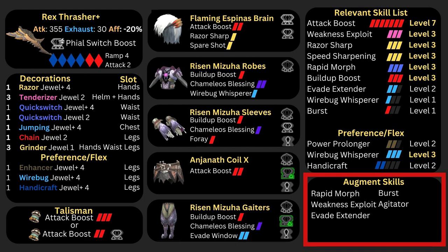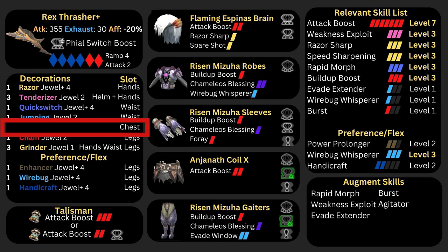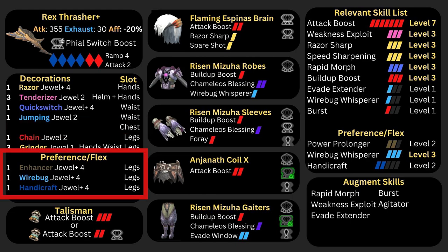You may notice that this build runs Evade Extender 2 because we just have an extra level 4 slot. If you augment Evade Extender, Rapid Morph, Burst, or Weakness Exploit, you can adjust the build for Evade Extender 1 and make use of the level 4 slot for something else. For example, if you get the Rapid Morph Augment, you can remove the Quick Switch Jewel 2 and put in an Evade Extender Decoration instead. Then remove the Jumping Jewel 4, since now you have Evade Extender 1, and replace that level 4 slot with the level 4 decoration of your choice.